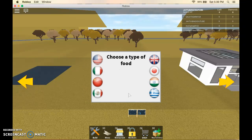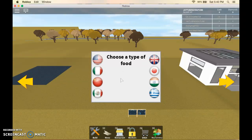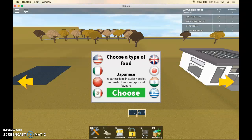What type of food? Hmm. American, Italian, Chinese, Mexican, Greek, Japanese. I'm from the United States so I'm gonna choose a different one. I'll choose Japanese, because it seems nice.